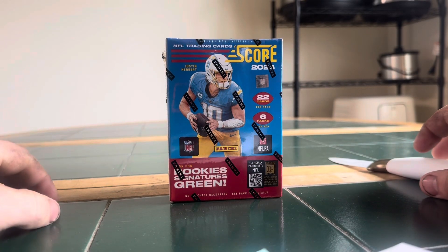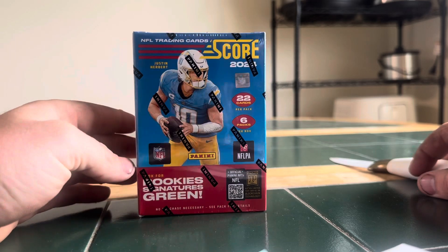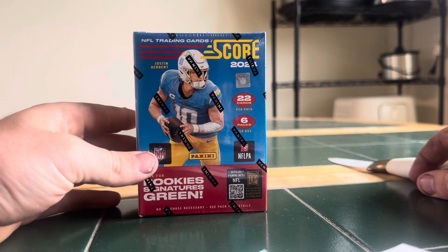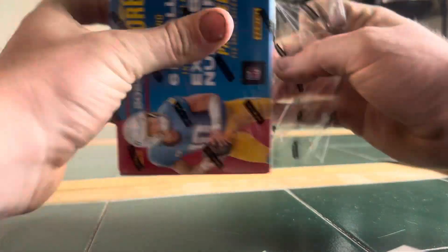What is up, YouTube? This is Zachary Enloff here from Card Openings, and today what I got for you is a Blaster Box of 2024 Score Football. Brand new product for the new rookies this year, so let's see if I can pull some good stuff.